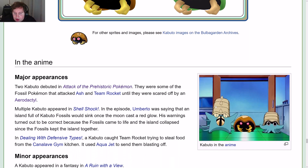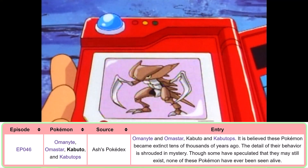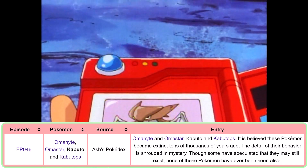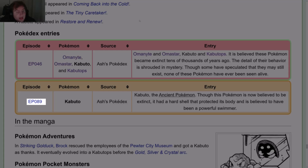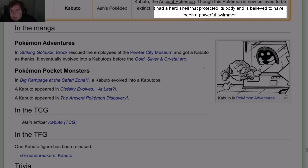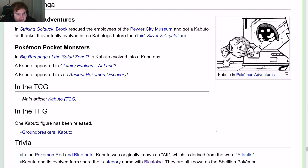In the anime, Kabuto appears alongside Omanyte and Omastar. Pokédex entries for this first appearance: it is believed that these Pokémon became extinct tens of thousands of years ago. The details of their behavior is shrouded in mystery, though some have speculated that they may still exist. None of these Pokémon have ever been seen alive. In episode 89, Ash's Pokédex says 'Kabuto, the ancient Pokémon' — incorrect, it should say the shellfish Pokémon. Though this Pokémon is now believed to be extinct, it had a hard shell that protected its body and is believed to have been a powerful swimmer. In the manga, Kabuto appears in Pokémon Adventures, and there's also TCG and TFG appearances.